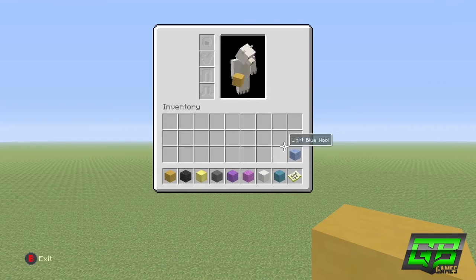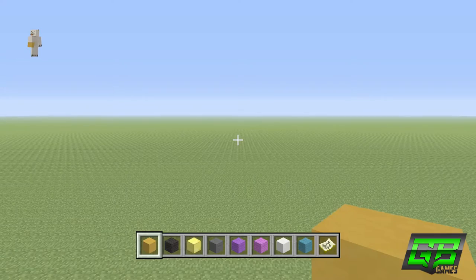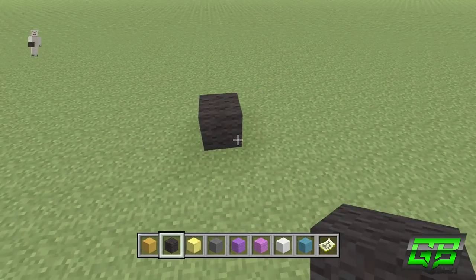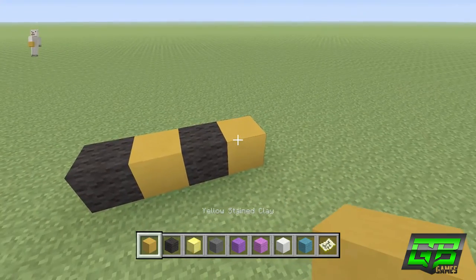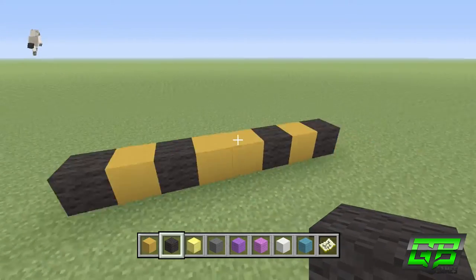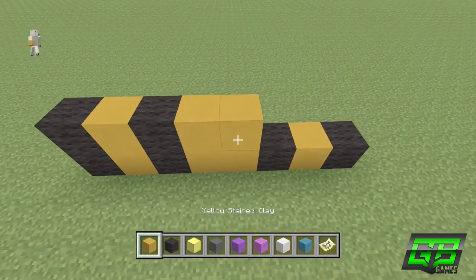We're going to start with the legs — specifically the front of the legs. The front of the legs is 12 tall and 8 wide, so we're doing 12 layers of 8 blocks. The first layer starts with 1 black wool, then 1 yellow stained clay, black wool, yellow — that's 4 wide — then mirror it: 1 yellow, black wool, yellow, black wool. So the pattern is black, yellow, black, yellow, yellow, black, yellow, black. That's 8 wide and mirrored. The first 2 layers are the exact same, so repeat that once more on top.